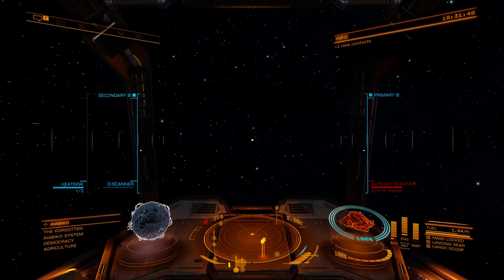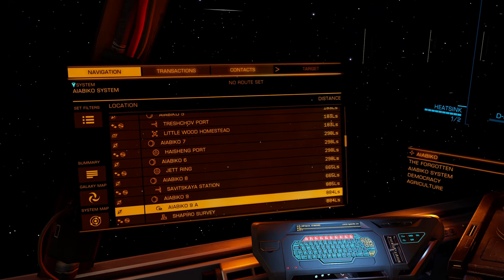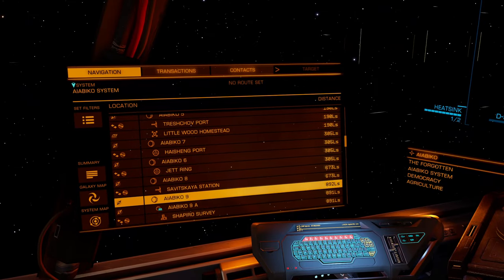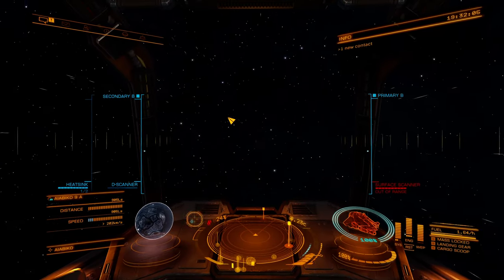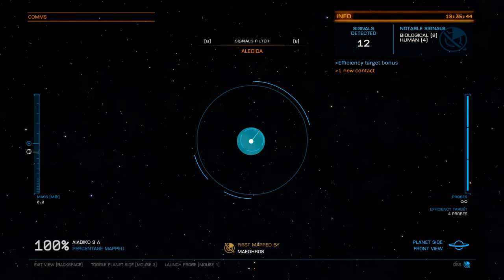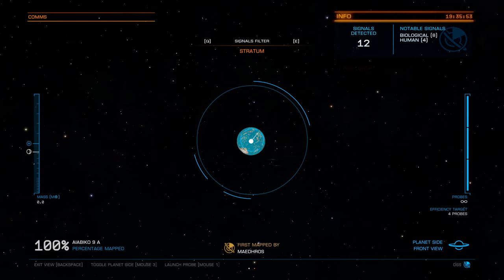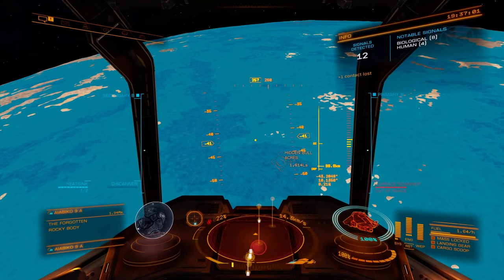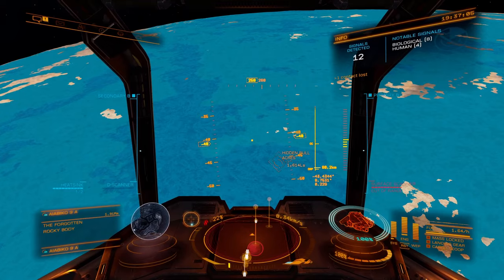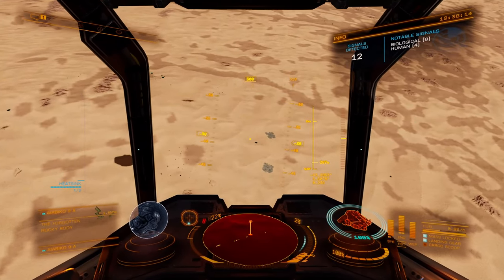In the Abaco system we're looking for Abaco 9A. Counting through: 7, 8, 9, and 9A — look, it's a little landable planet, a moon of Abaco. And of course it's behind me. 100% scan done. Elodia and Stratum are the two plants. Let's see how many plants are here — Bacterium, Stratum — wow, there's a lot of plants here but only two of them are worth the big bucks. Elodia is all over the place. Let's try to find the Stratum. There's a mountain and some valleys. Ooh, splotches too — that's probably bacteria.